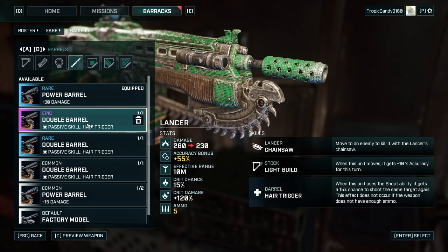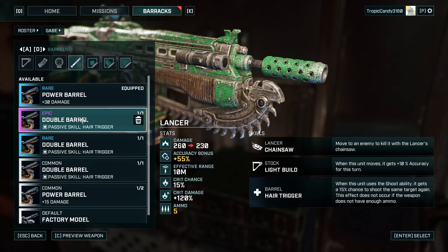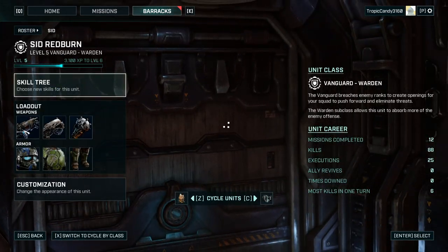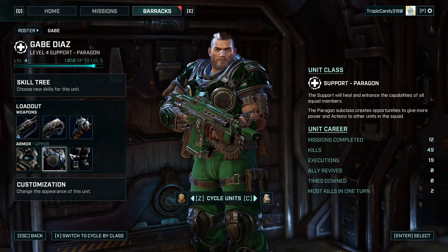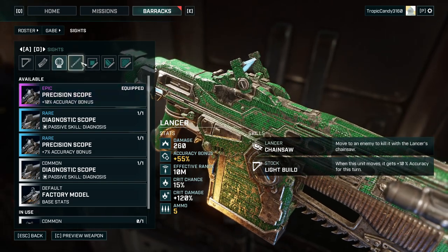Now we can take a look at all of the loot. Number one: Hair Trigger — 15 percent extra chance for a shot onto the same target. We do have enough ammunition here. I like the 30 damage though. Who would benefit from that? Potentially a heavy. We're going to do the weapon first. We can't give it to Sid because Sid with his Flatliner would have really benefited from it. 10 accuracy bonus — yes.